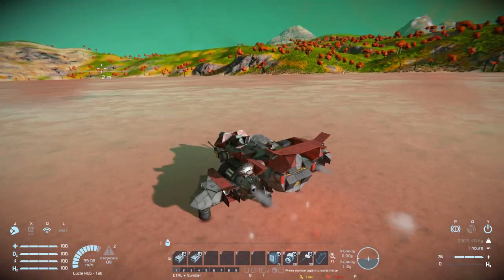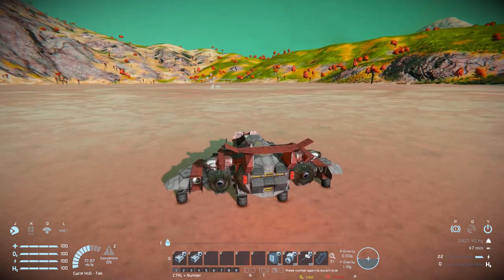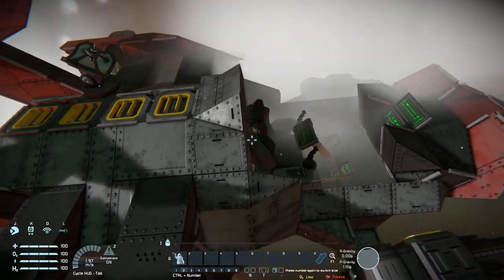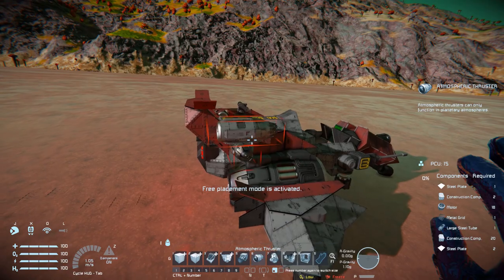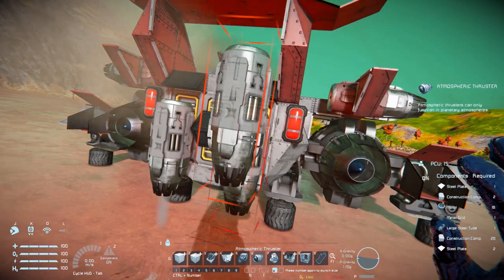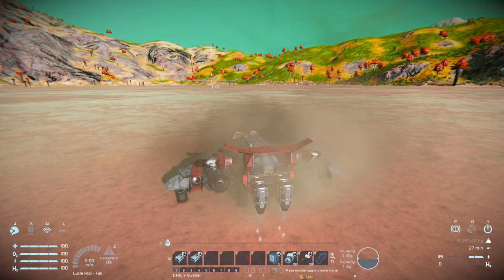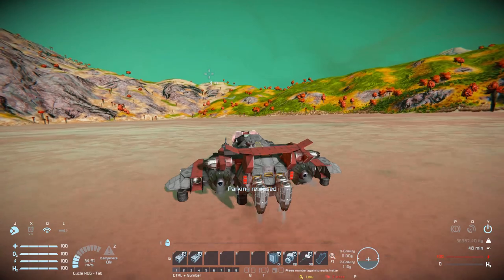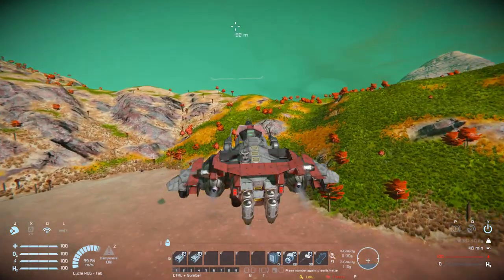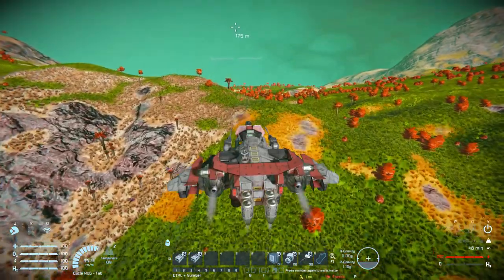That is pretty much it for what the SC1 Vulture has to offer. It's a lovely little land vehicle that you could transform into an air vehicle if you want to — all it needs are atmospheric thrusters pointing downwards and you'll be able to take it off. To quickly demonstrate, grabbing some atmospheric thrusters and slapping them on the back — now coming back into the cockpit, we should be able to lift this thing up. As you can see, we can fly this around like a ship, make use of those autocannons at the front to blast your enemies, or just use it as its intended purpose and glide along the ground.